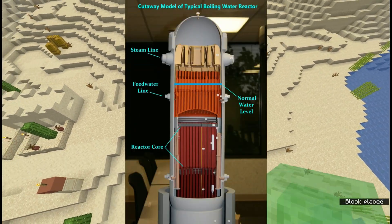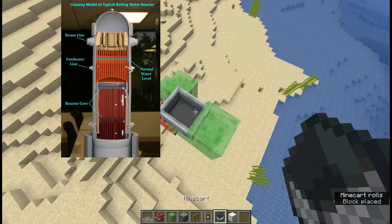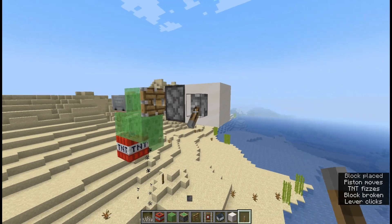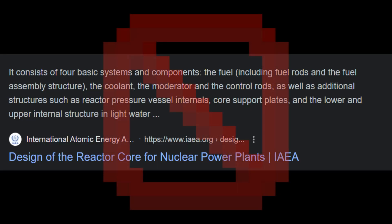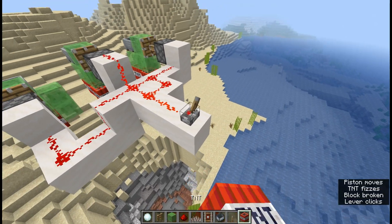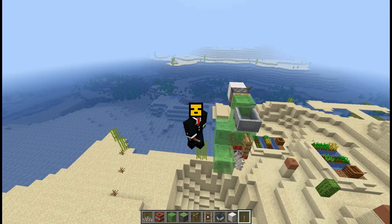So what do we need to make a nuclear reactor? First, we need a reactor core — this is where the energy of the reactor will be. I decided to use a TNT generator since Minecraft doesn't have the basic components for making a reactor core, so we'll just stick with this. It also kind of makes energy with fusion — coral fusion.